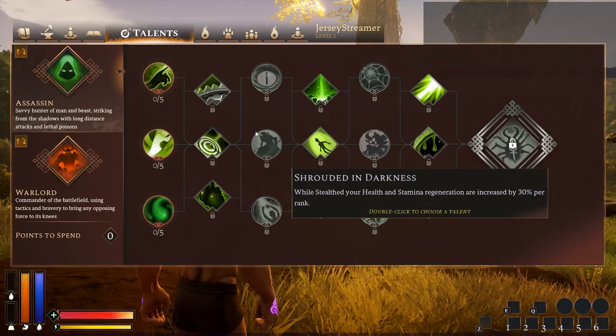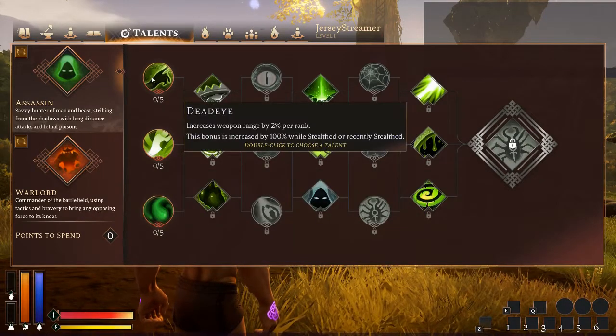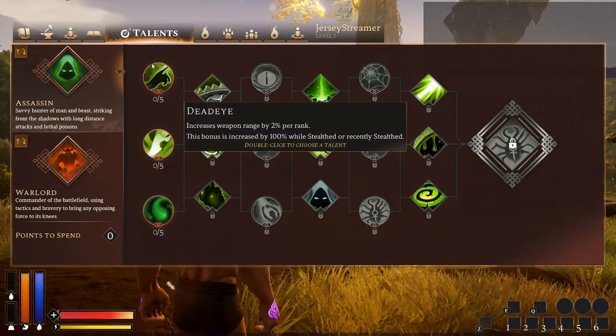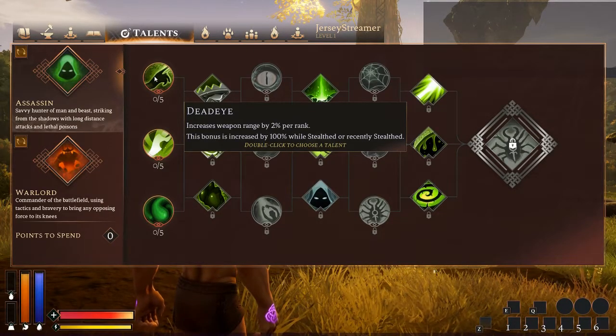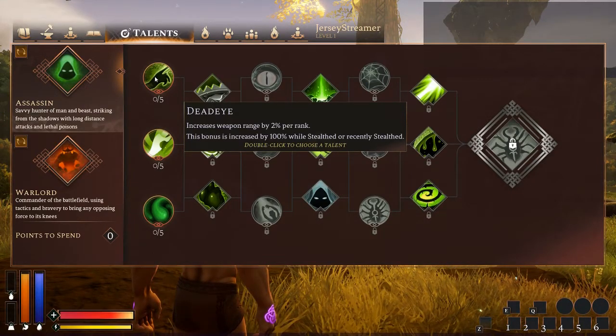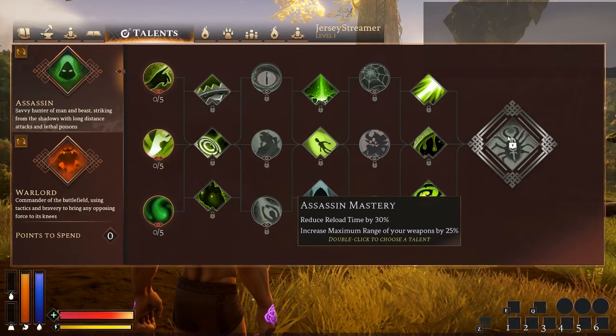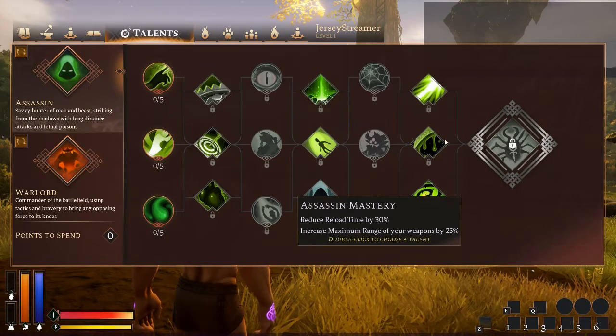Hey everyone, JerseyStreamer here. I just joined some random server to be able to show you and go through all of these different talents. We're going to start with Assassin here. The first rank — this is normally the one that I pick. The weapon range increase is pretty good, even though it only works out to be 10%. Doubling that bonus when you're in stealth, and pairing that with the mastery up here, is pretty powerful. You'll be hitting people from much further with the same weapon.